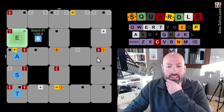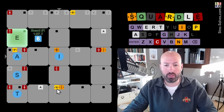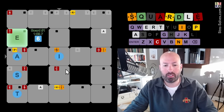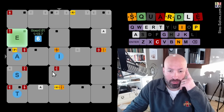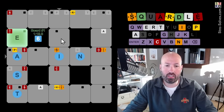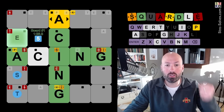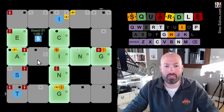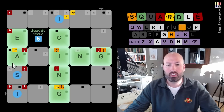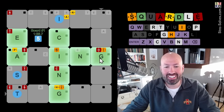The T is either third or — E-S-T makes sense. We have an N and an I. There's no U or O, so we don't have a lot of vowels. There's a C in the column here — 'acing' — oh, that's really good! So this is going to be 'icing,' and this other one is something else. We got the G.